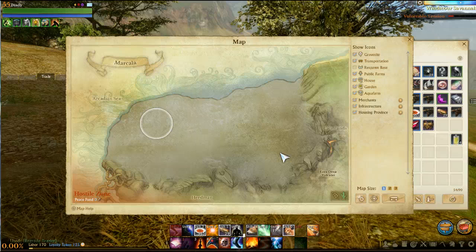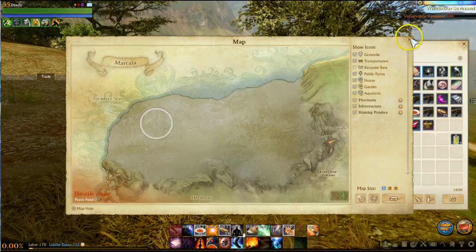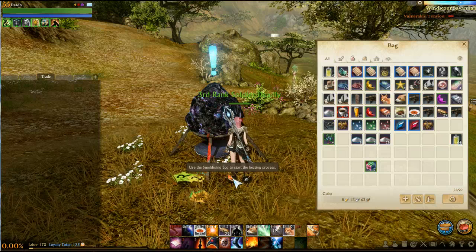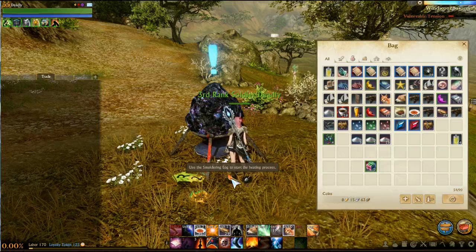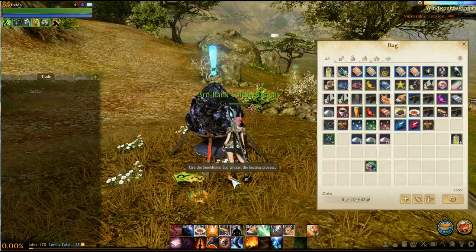Now, to my understanding — please correct me if I'm wrong — you get a burning trade pack from the trees and you take that to this regrade brazier. As you can see right down here, it says use the smoldering log to start the heating process. So you go ahead and chop one down, get a trade pack, and haul it over and put it on the regrade brazier.